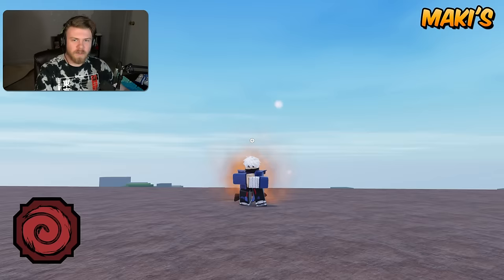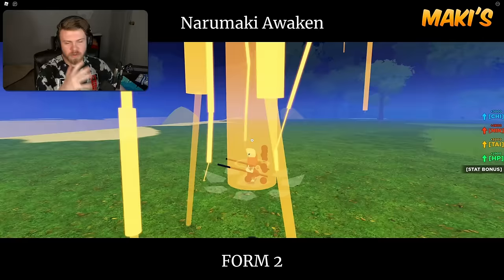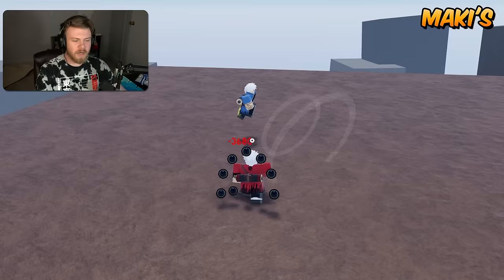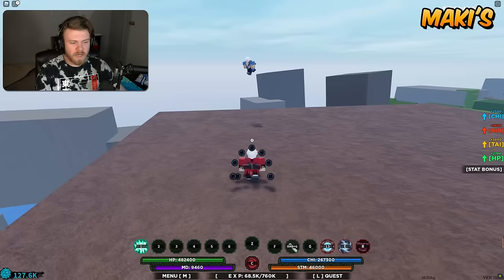Up next is Six Path Naramaki, widely regarded as one of the better bloodlines. The strength is that it has a really really good iframe ability — the third one, even though it's on the global cooldown. The weakness could be that some abilities really aren't that great — the first and second ability of Six Path Naramaki really aren't that great — but the mode and the third ability are absolutely amazing.